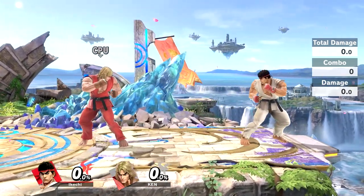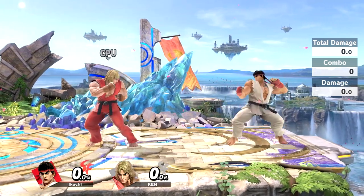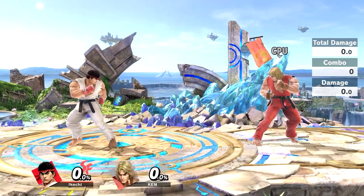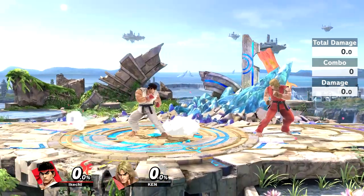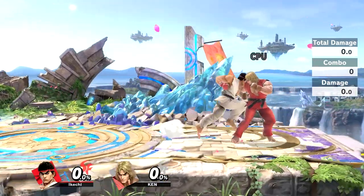The main thing you have to do with ledge trapping is condition your opponent. Conditioning is very important with Ken and Ryu because a lot of their stuff suffers when they get in. For example, collarbone breaker right here — this move conditions people to stop shielding, because once you add enough shield pressure or break a shield, people will fear shielding against you. Conditioning is basically getting in your opponent's head. So with that said, I'm going to show you guys some cool stuff.